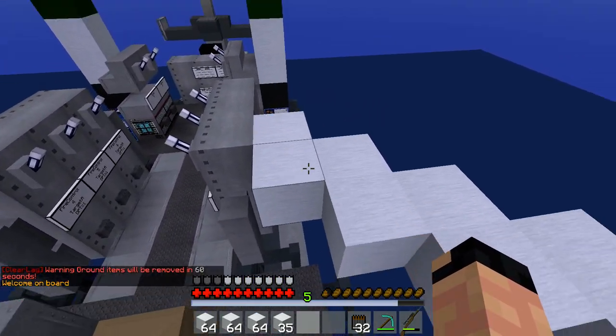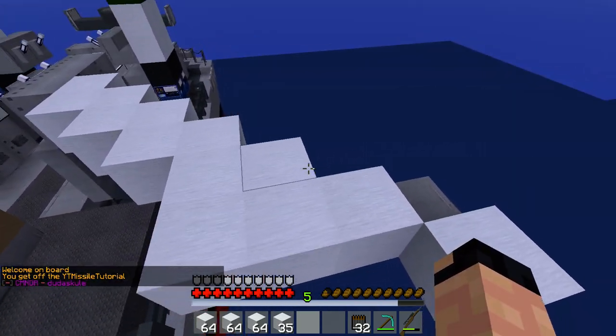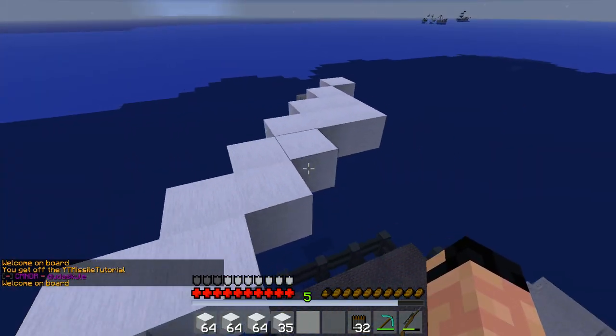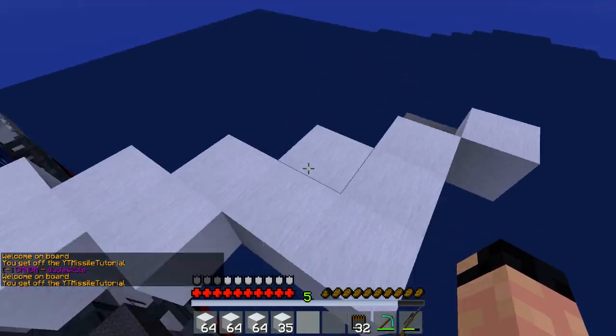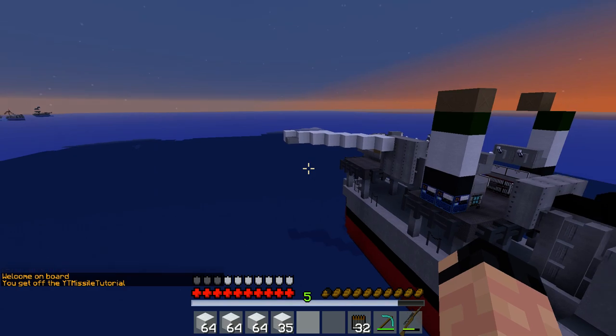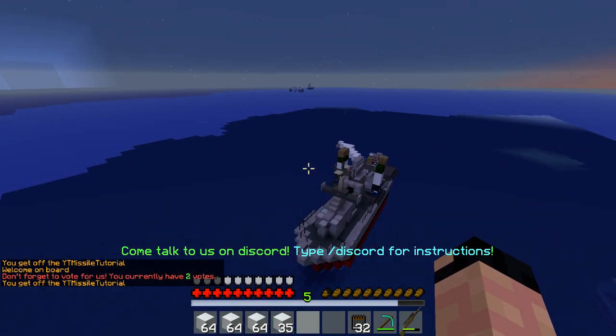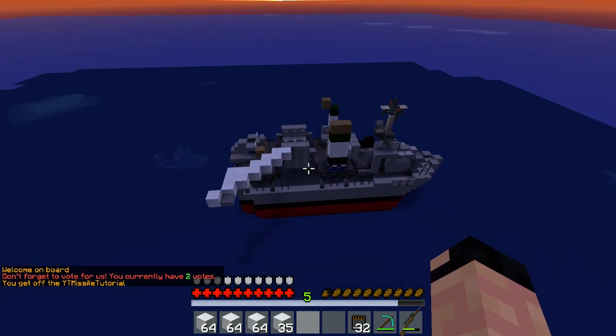This zigzagging pattern takes range out — think about it: the missile has to use ten blocks to cover what would be fewer blocks in a straight line. So the range is shorter when shooting at diagonal targets than it is when shooting at targets that are perpendicular.